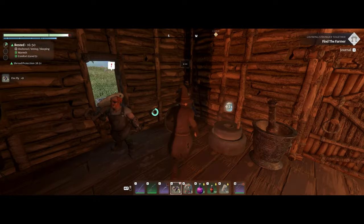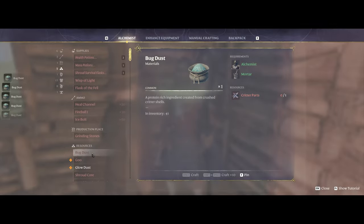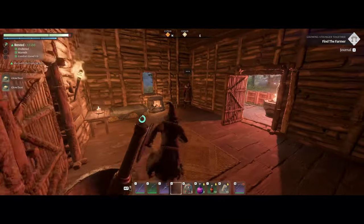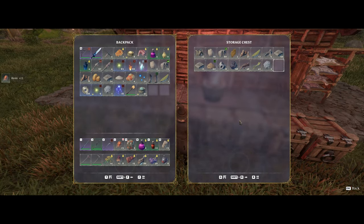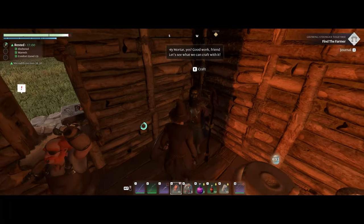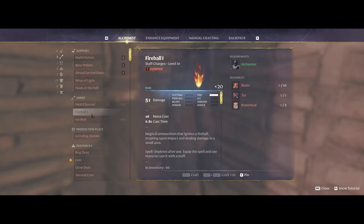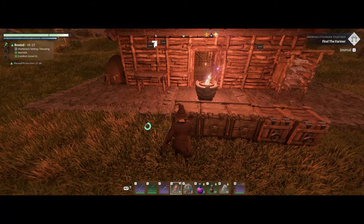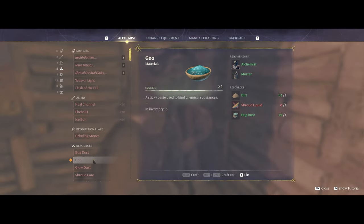I have a whole mess of critter parts from all the critters we've been killing. Let's turn all this into bug dust and make some glow dust. What are we missing for a wisp of light? We need resin. We have that - so now we have some light potions. I might wait for it to get dark and go gather more fireflies. Let's make some goo because I think it might unlock something else - we need dirt for that, and also shroud liquid.